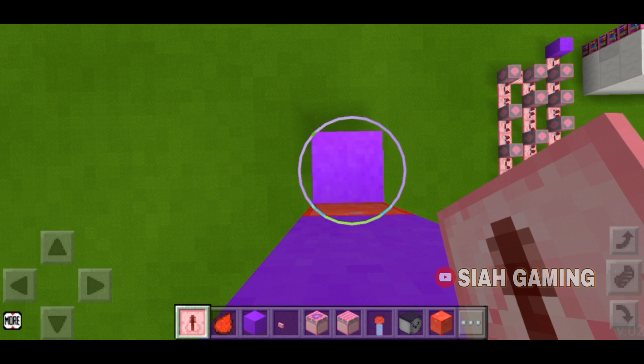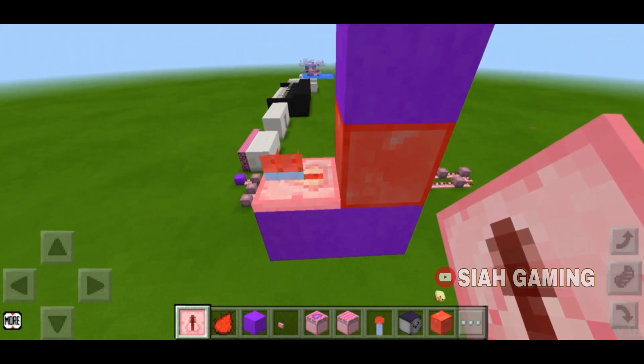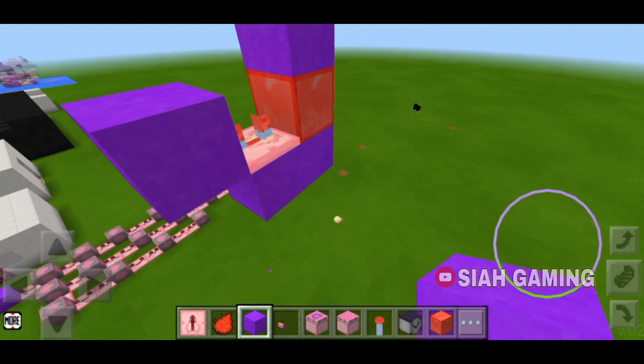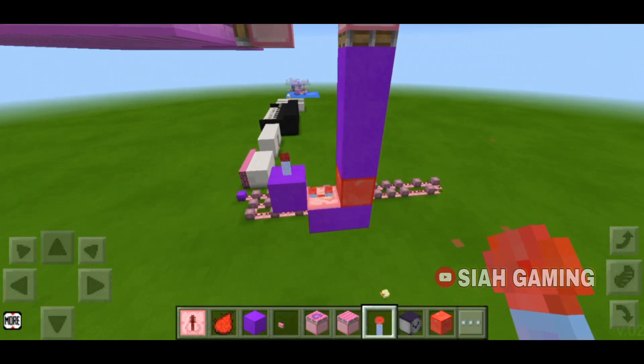Put a redstone repeater and set it to three ticks delay — tap it twice. After that, put a block in place, then put a block in front of the redstone repeater, then put a redstone torch.